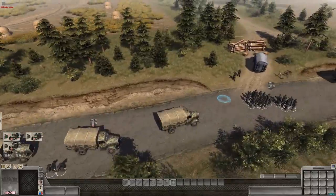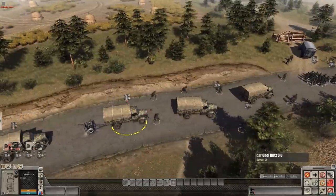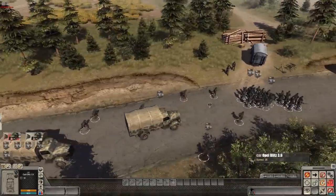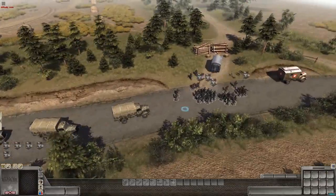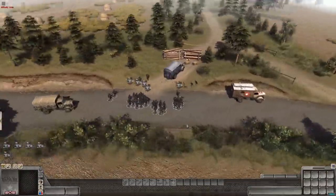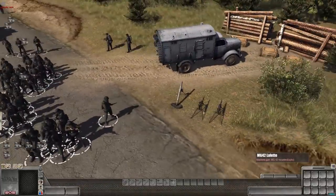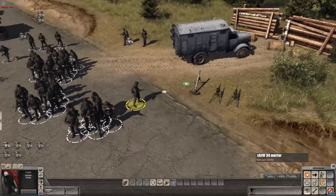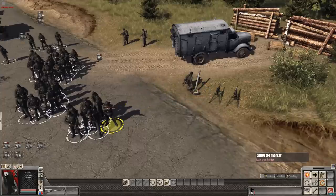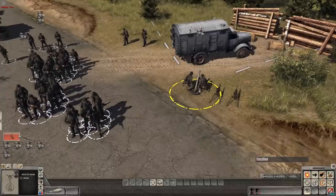We can ask the drivers of the trucks to get out by pressing G. This hotkey has all your troops exit vehicles - by pressing G, they get out and report for duty. In order to move any of these types of equipment, you'll need two men to move it and one man to fire it. So if you put two men on by right clicking, they can carry it around. This is the sGrW 34 mortar, and we'll move it into a position on the hill.